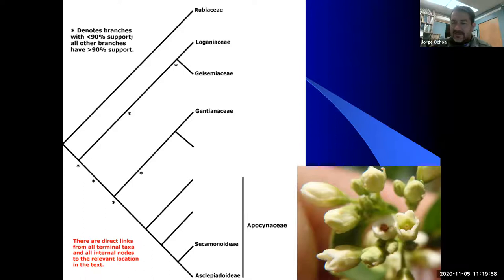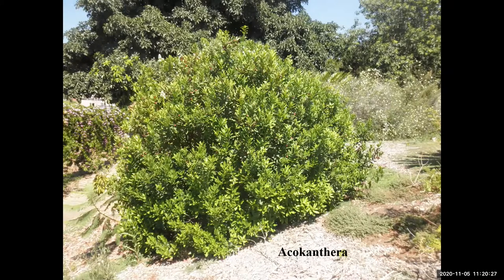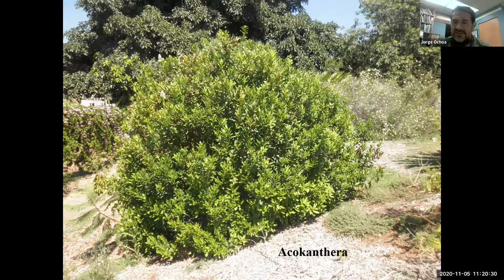Here is a very simplistic flower — this is Apocynum, known as Indian hemp — and that would be the type specimen for the family grouping. From this very simplistic flower we see a lot of diversification because some members have become very diverse. That's the typical flower for a member of this family. Traditionally they have been used by people for many, many reasons. Here is our first genus — this is Acokanthera, known as bushman's poison.